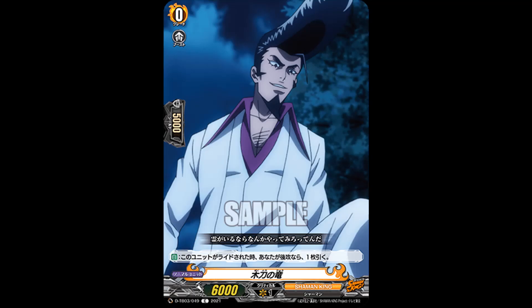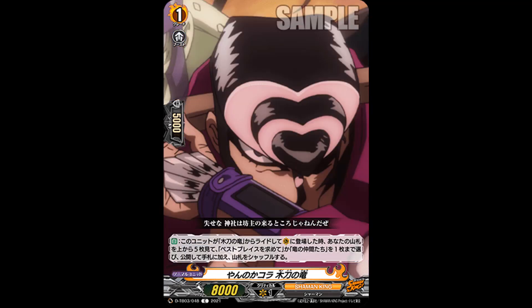Starting off with cards for Wooden Sword Ryu — keep in mind none of these ride lines have their boss unit revealed yet. We start off with 'It's Time to Do It, Wooden Sword Ryu,' grade 1, 80 power and skillless. Auto: replace your vanguard by riding on top of the grade 0 Wooden Sword Ryu, look at the top 5 cards of your deck, choose a 'Searching for the Best Place' or 'Real's Friends' from among them, and add it to your hand. Shuffle your deck.